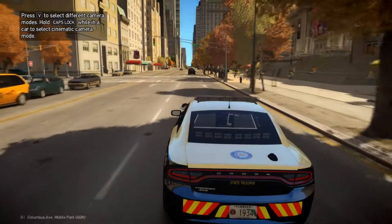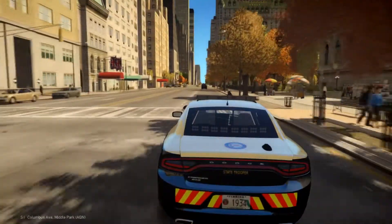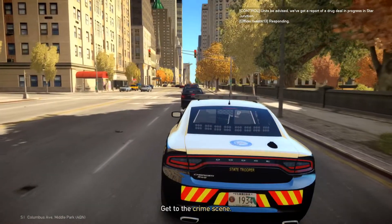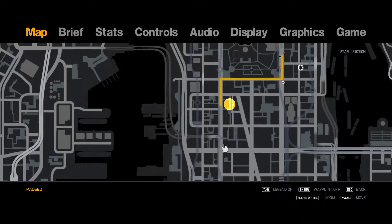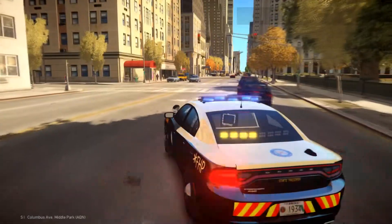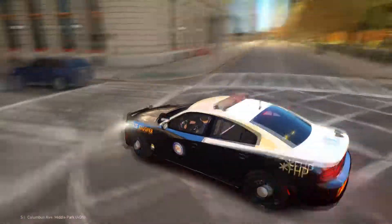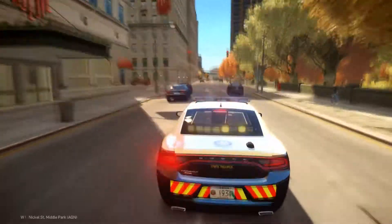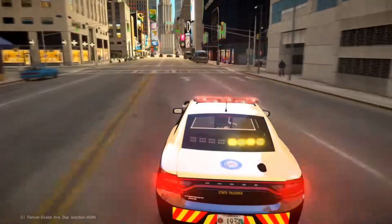We're just gonna see if it even works. I'm not exactly sure if we'll be able to do anything with my graphics going absolutely berserk. There's a drug deal in progress at Star Junction — that's kind of a high priority area. We're just going to take a right at the next intersection and it looks like it's just off to the side of Star Junction, probably in one of the little tunnel sort of areas. If graphics keep doing this, I think we're just gonna go ahead and call it after I make this response, because I can't stand it.